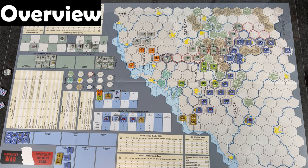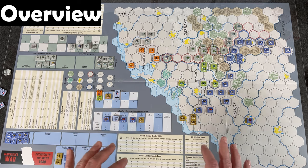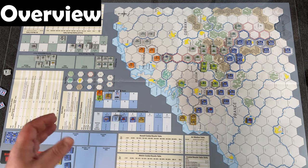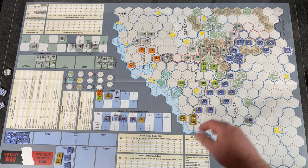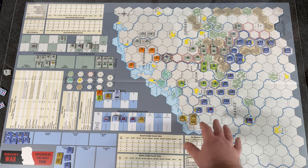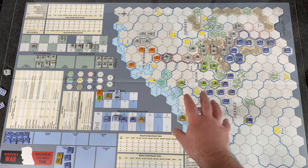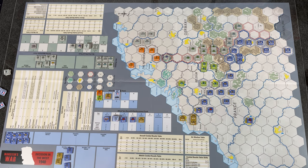Let's take a look at the map — it's a hex map, a hex counter game. For setup, there's no defined placement like 'this unit in this hex.' Instead it's more freeform. The allies set up first and then the Germans, giving the allies an initial advantage. You set up supply units first, then place the units for each army group within supply range of those mobile supply units.